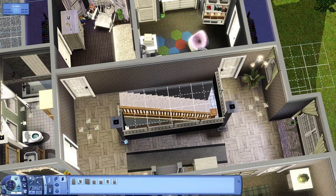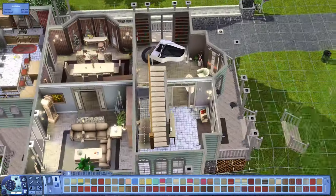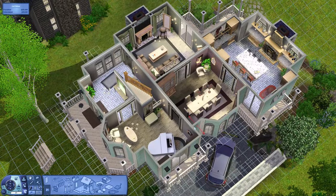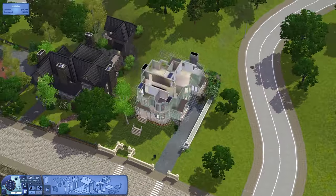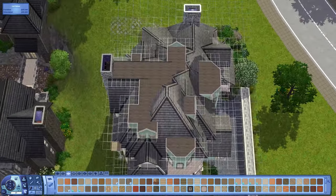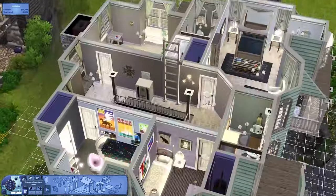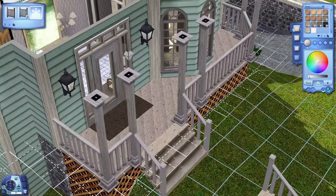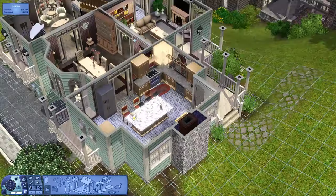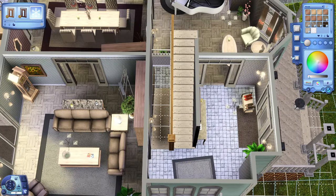It seems a bit silly to rearrange a whole bedroom just to fit a closet in, but the closets are important to me. Back when I built this house initially, it was before I put closets in any of my houses — that's the main thing I do when I revisit them. I also removed the car from the driveway and put it in the garage. There used to be two cars, but now there's just one. The house ends up costing about $230,000 simoleons, which I think is a pretty good price for a four-bedroom fancier house.